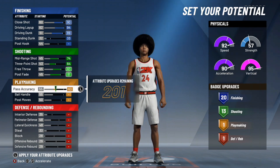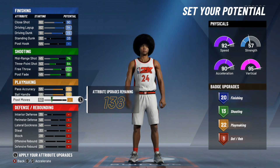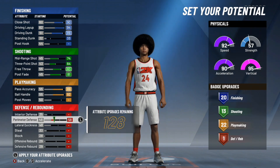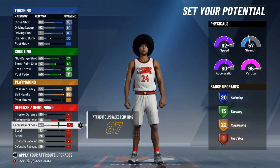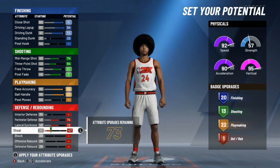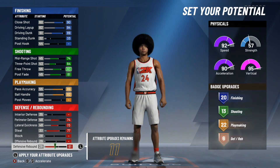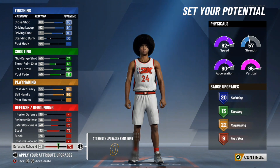Passing accuracy you're going to want to go up, you want your ball handle all the way up. Leave post moves alone — you still get 22 playmaking badges. For defense, leave interior alone. Perimeter defense you want to go up to a 74. Max out your lateral quickness and your steal, then put the rest of your points into defensive rebounding.